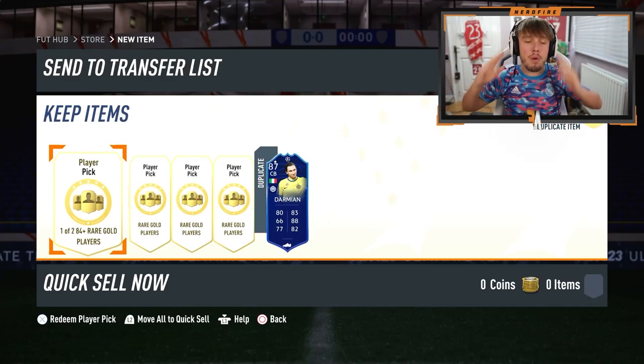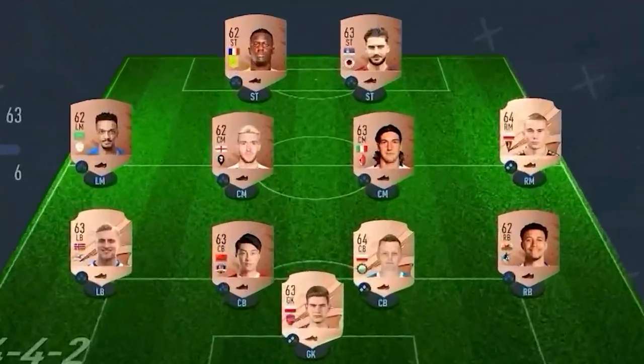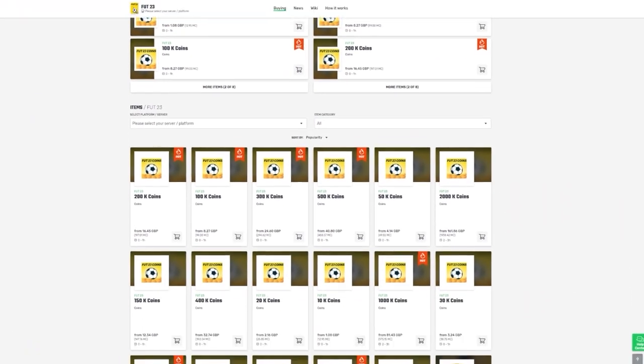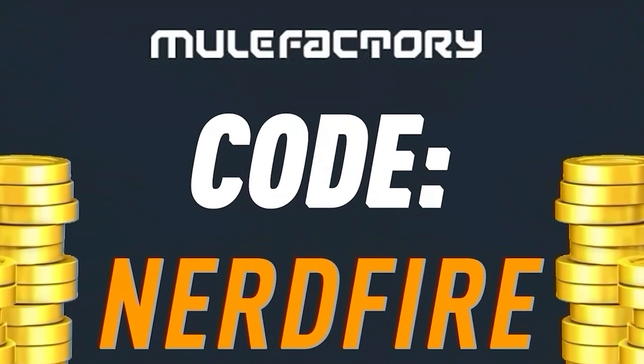The brand new promo is out - the Trophy Titan - so we've got some player picks to kick us off today. If you've got a terrible team, no coins, and you want to buy some of the brand new players, go no further than millfactory.com to get the cheapest, most safe, reliable coins. Use the code nerdfire at checkout for five percent off your order - link is in the description.